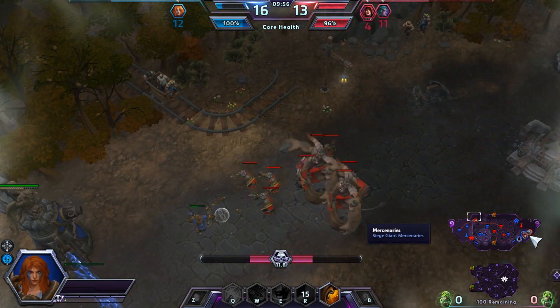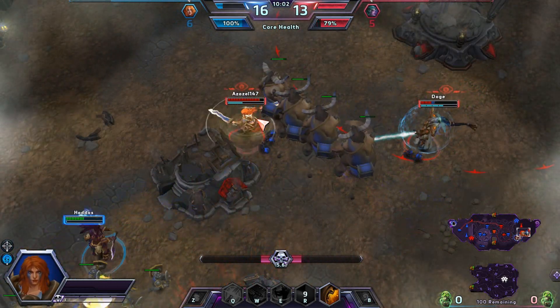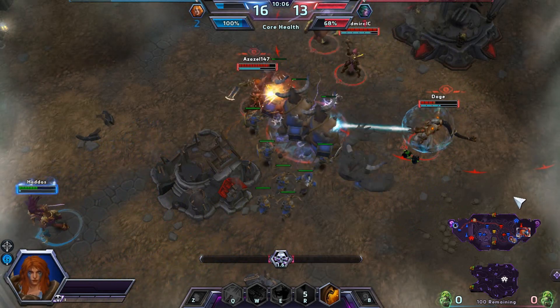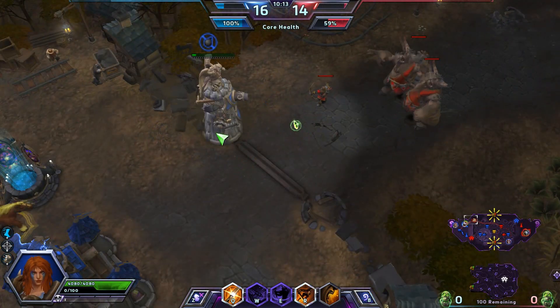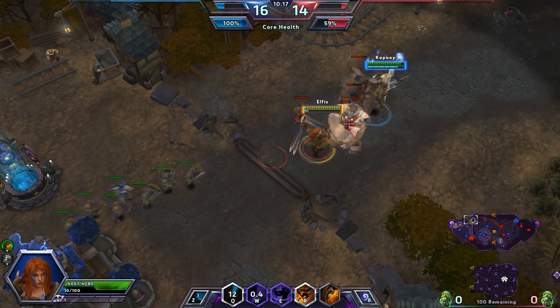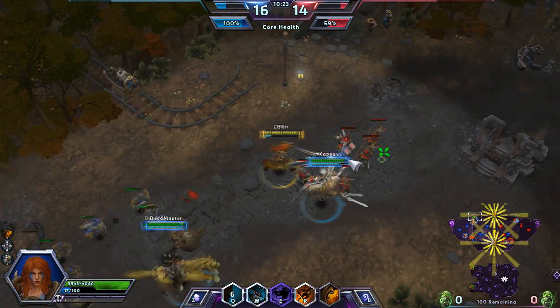I'm gonna go up top here and defend from these giants because they're getting pretty annoying. Towers alone have a pretty big problem dealing with giants. If somebody doesn't come deal with them, they can push quite a ways before they're dealt with. Somebody needs to deal with them — it usually only takes one person.